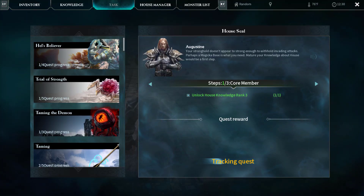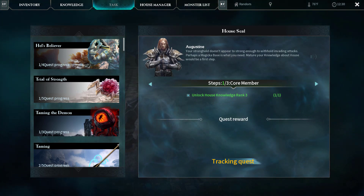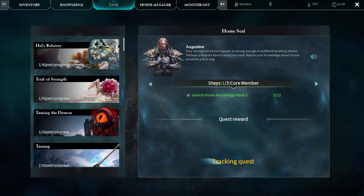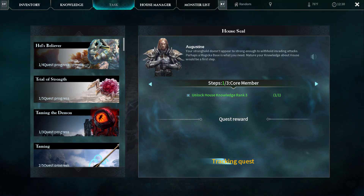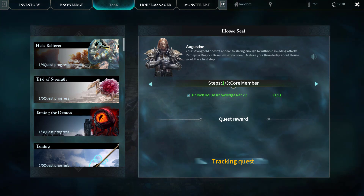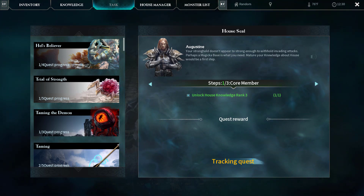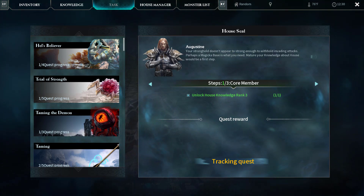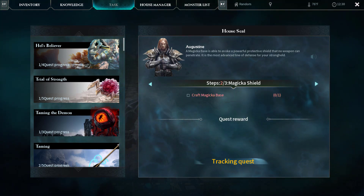The first step is core member — unlock house knowledge rank three. Agustin — we'll just call him A — has a little note for us: 'Your stronghold isn't strong enough to withstand invading attackers. Perhaps a magicka base is what you need. Increasing your house knowledge would be your first step.' He said increasing your house knowledge but the text says mature your knowledge — that's okay, we already did that.